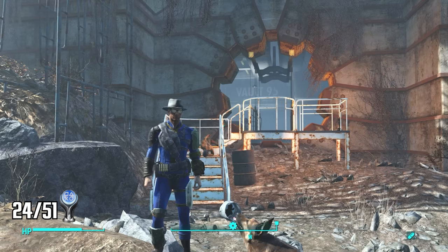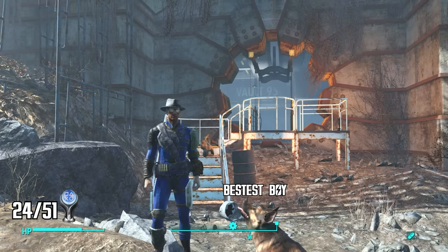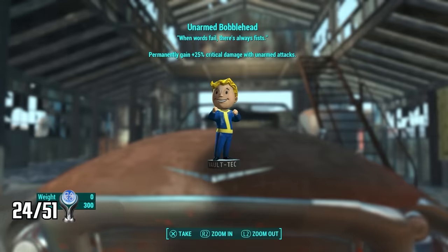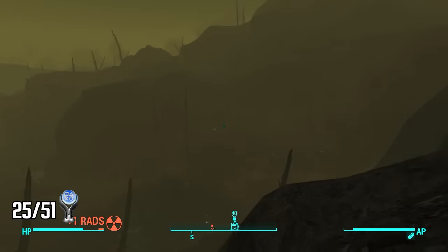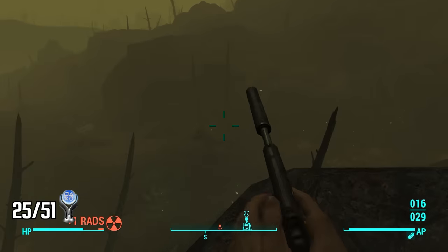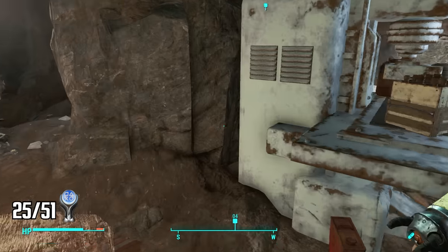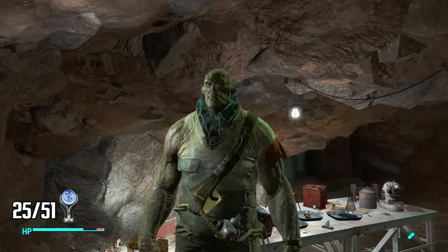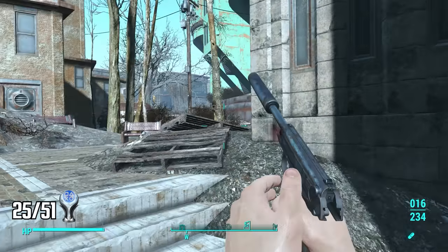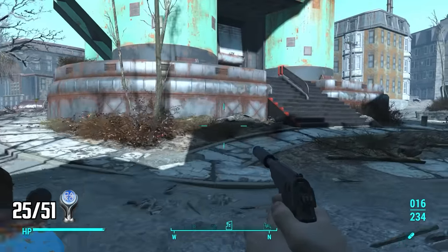Before finding Virgil I stop by Vault 95 to snag the Big Guns Bobblehead — that gives me 19 out of 20. I figure out I'm missing one and head to the Adam's Cat Garage to confirm — yep, that's all 20 bobbleheads. Now let's find Virgil. The Glowing Sea is very dangerous, covered in radiation with a lot of tough enemies like deathclaws. I make it to the cave where Virgil was last known to be and find out he's a super mutant. He tells me to go to the CIT ruins to find a courser signal, which leads me to the Green Tech Genetics building — my hundredth discovered location, earning a trophy.